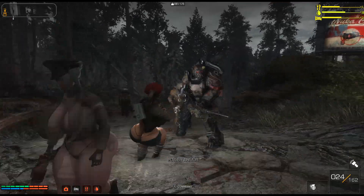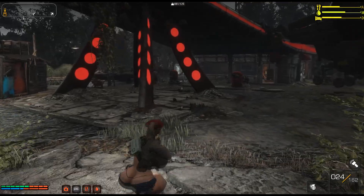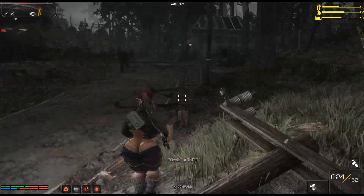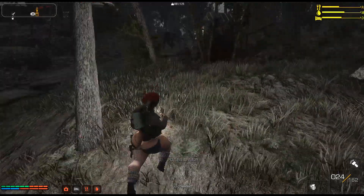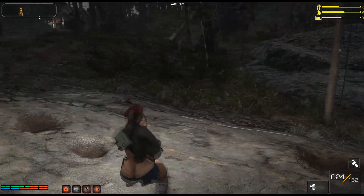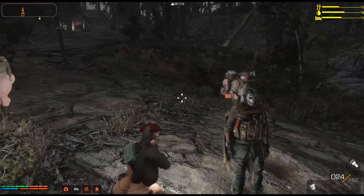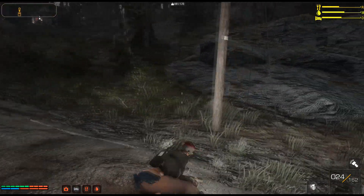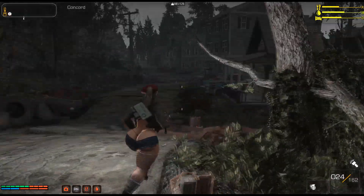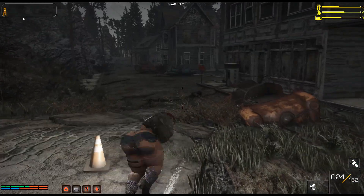Where this mod gets held back is in its controls. Dodging is activated by holding a direction and then hitting the bash key, which is very bothersome. I would have much rather it be mapped to the VATS button since I don't even use VATS in Fallout 4. I sent the mod author a PM and they said they weren't able to put it over VATS. Since you can't toggle this mod on and off mid-playthrough with a holotape or MCM, I'm probably going to have to pass on this one.